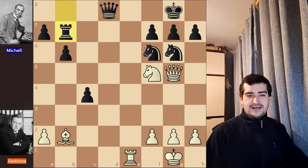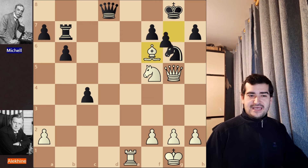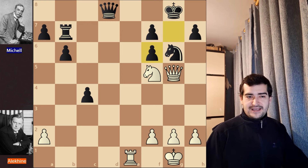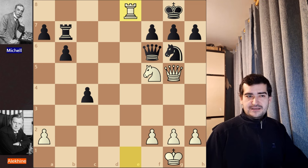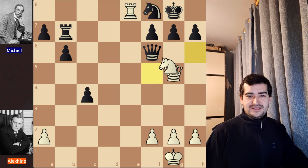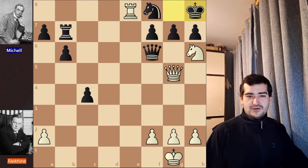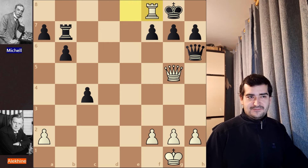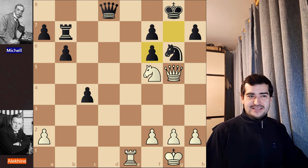After Rxb7 for black, Alekhine plays Bxf6 beautifully. Black thought all his problems were done, but they weren't. If you want, pause here to find the continuation. The game continued with gxf6, but let's look at what happens after Bxf6 if black recaptures with the queen: the weak back rank is the key, and Re8 is played. After the only move Nf8, white plays Nh6. There is no way to stop checkmate — if the king goes to h8, Rxf8 is checkmate. If the queen captures, then Rxf8+, Kxf8, and Qd8 is a spectacular checkmate.